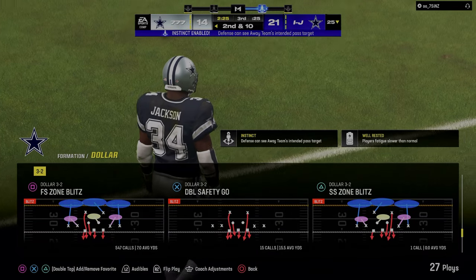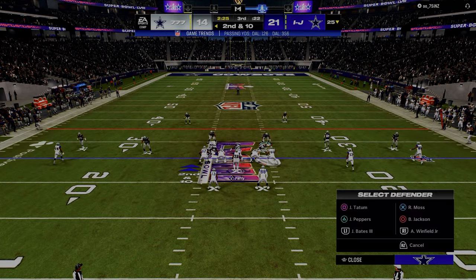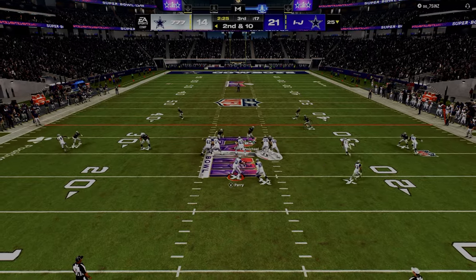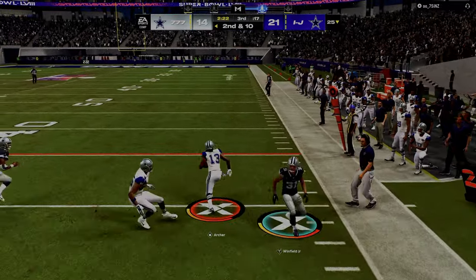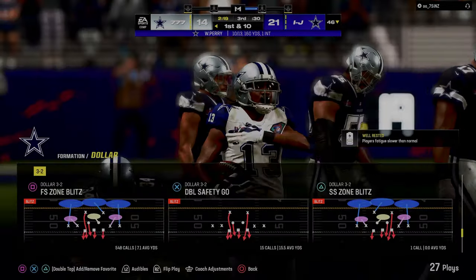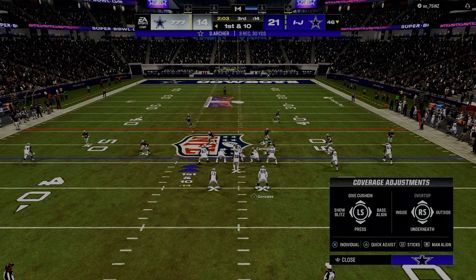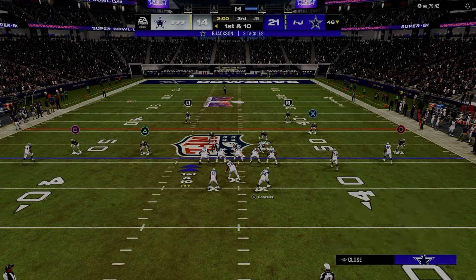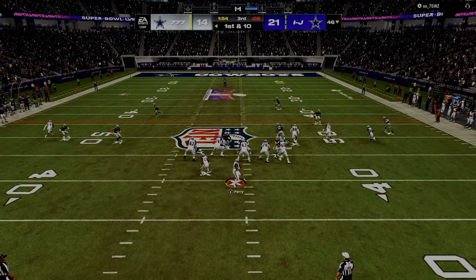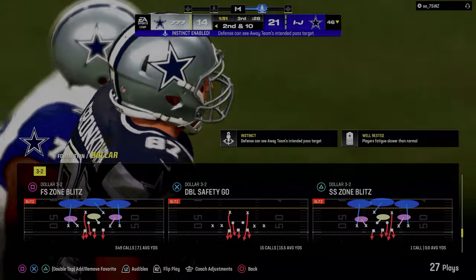Knowing when to actually try to get your stop is an underrated thing. I put the hard flat out there — it doesn't do absolutely anything. He's able to get out. When he does this, he normally runs a corner, so we're going to go to this defense. Tied-in corner — oh, crosser. Yeah, he probably had the crosser, he just didn't throw the ball. Second and ten situation.